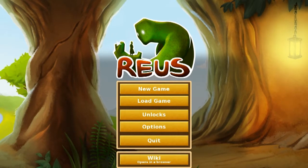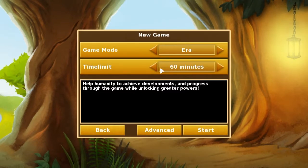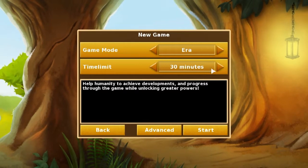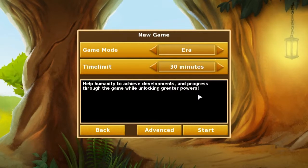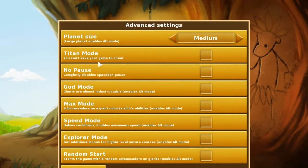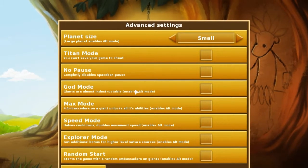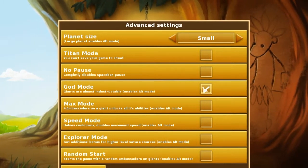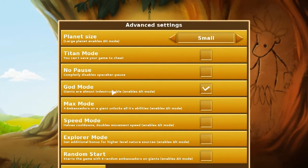Hey guys and welcome back to Reyes — this is Season 2, Episode 1. They just put out an update today and I thought it would be fun to come back in. Let's start up a 30-minute era — you can't save your game to cheat, and I've never cheated. We can change our planet size now. I don't know if you guys remember, but Season 1 ended with me dying, so let's go ahead and make myself indestructible.